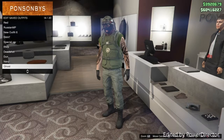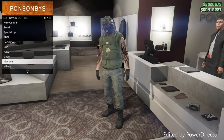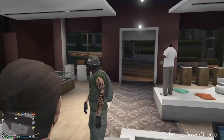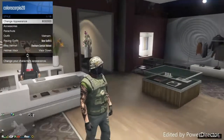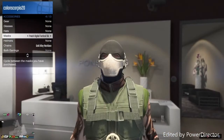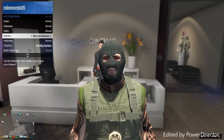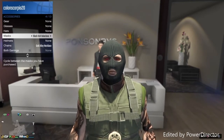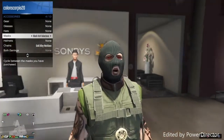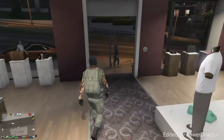Once you've done that, open up your interaction menu, go to style, then accessories, then mask, and put on the black Kent ski mask. If you don't have it, go to the store and purchase it.